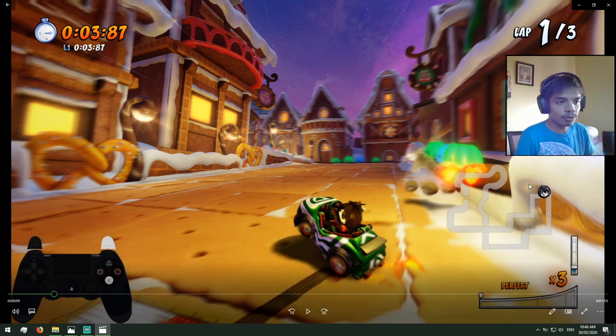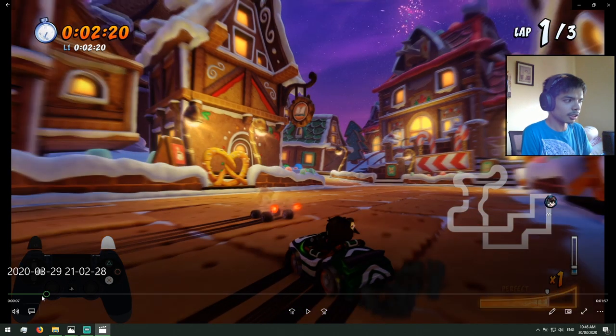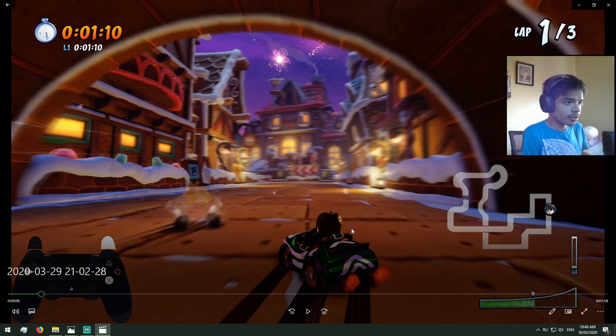You don't have to follow the exact racing lines that I'm going through in this video. For example, you can see that I'm powersliding around this area while the ghost is powersliding in that area. Just do it according to your preference — whichever is easier for you. You can powerslide here, copy me, or powerslide a little bit further.